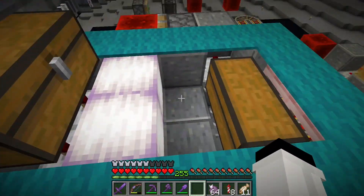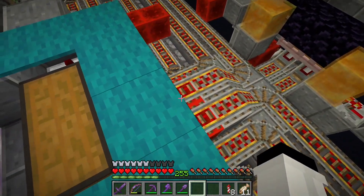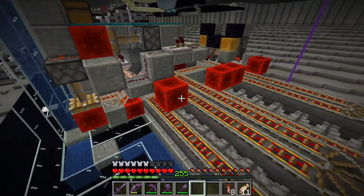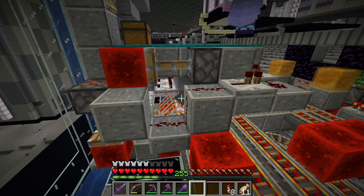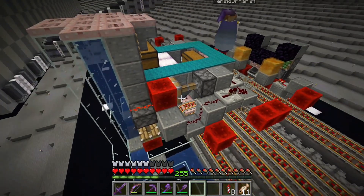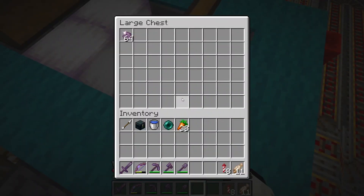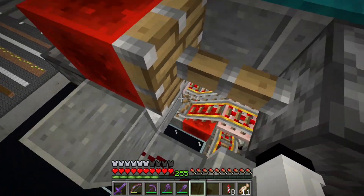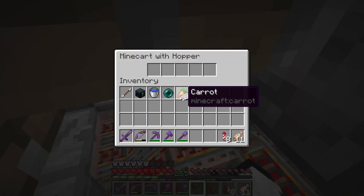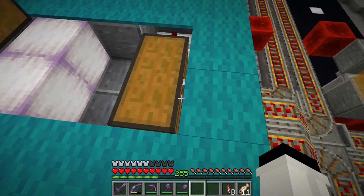Our input is over here. If we pop over here, we can drop in a stack of chorus fruit and it should go into the carts down there. I think I've done this correctly — this should be my input and it should be going into those carts down there. But it is not. I'm not sure why.